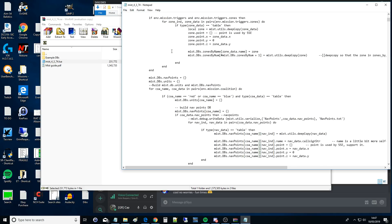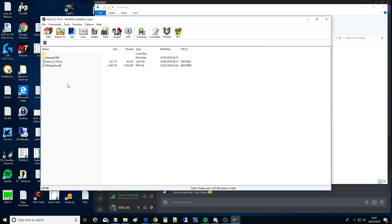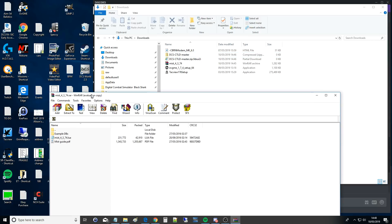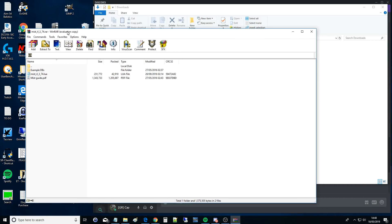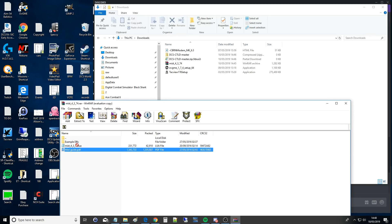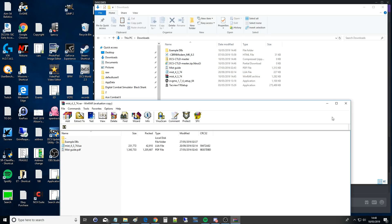What we would do is create a new mission and the first thing we do is create a trigger to call the MIST script. Then we point that trigger to the MIST script wherever we've unzipped it on our machine. You can just extract them onto your desktop or something. We won't create a mission from scratch but we'll just show off a very small portion of what CTLD with MIST can do.